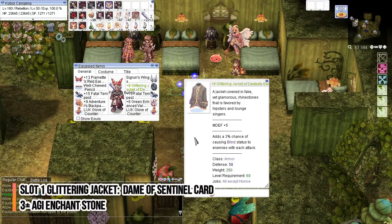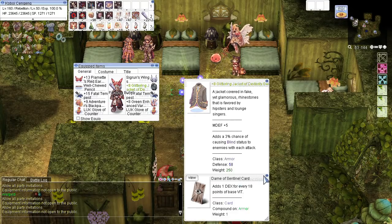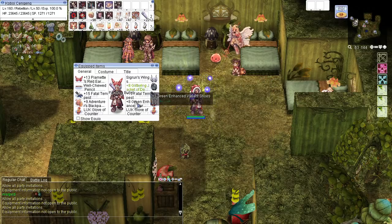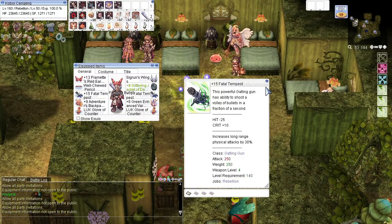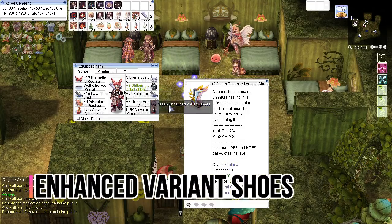Moreover, I choose Glittering Jacket for the body gear because it can be enchanted — it's recommended to get plus 3 Agility enchant. And I choose Tempest as the main weapon because it has decent damage.